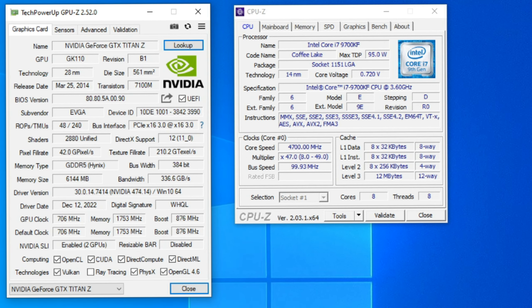It's got 6 GB of VRAM, 384-bit bus width, DirectX 11, and 2880 shaders — that's a lot — and that's on one of the cores because it's got two cores on the PCB.